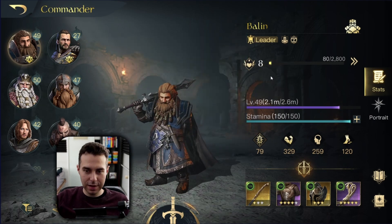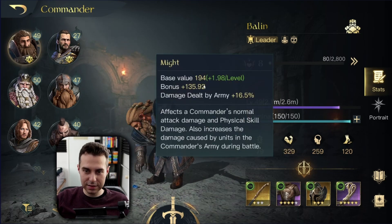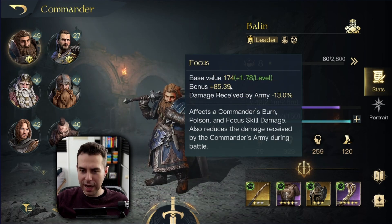Looking at his attributes, his strongest attribute is Might — that is totally fine and this is what we want to push. After that comes his Focus stat, which is also okay; this is the secondary stat we can focus on, but it's not that important.